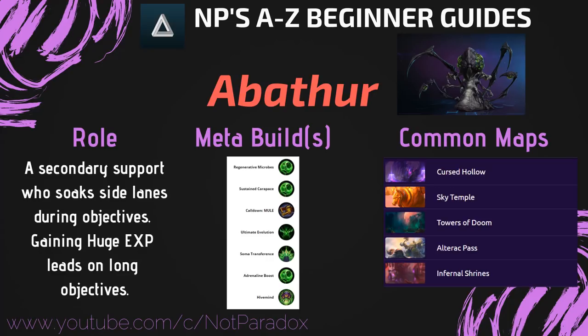His current meta build is all based off of his shield talents, making it so he can heal his allies with the shields that are on them, and then replace the shields and still have the heals going as he's helping out other heroes.